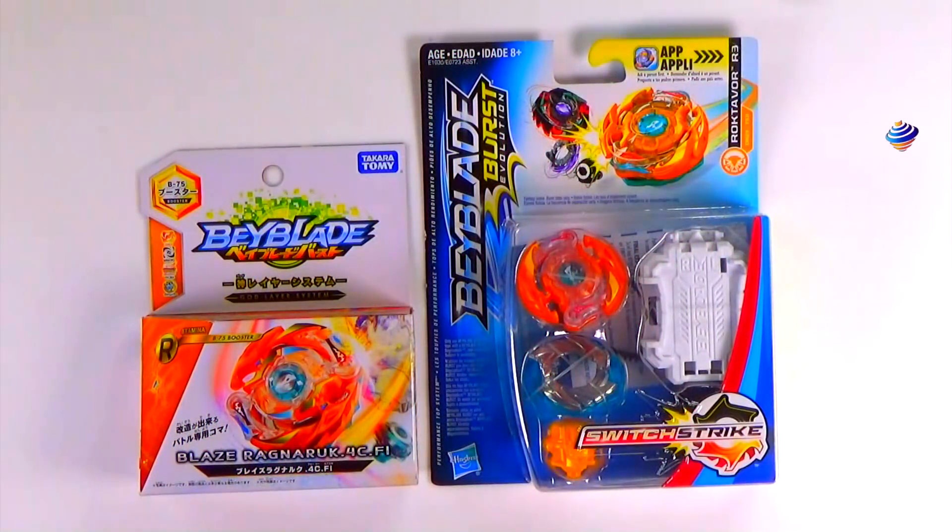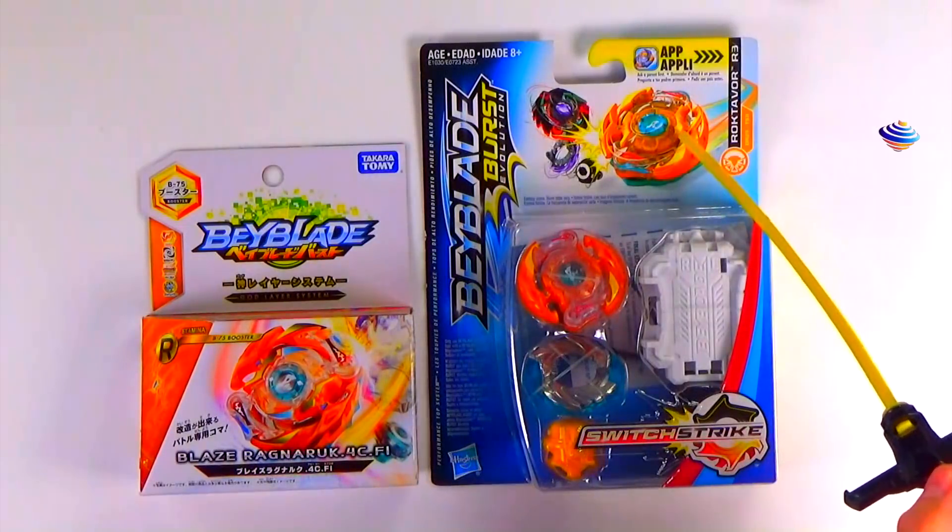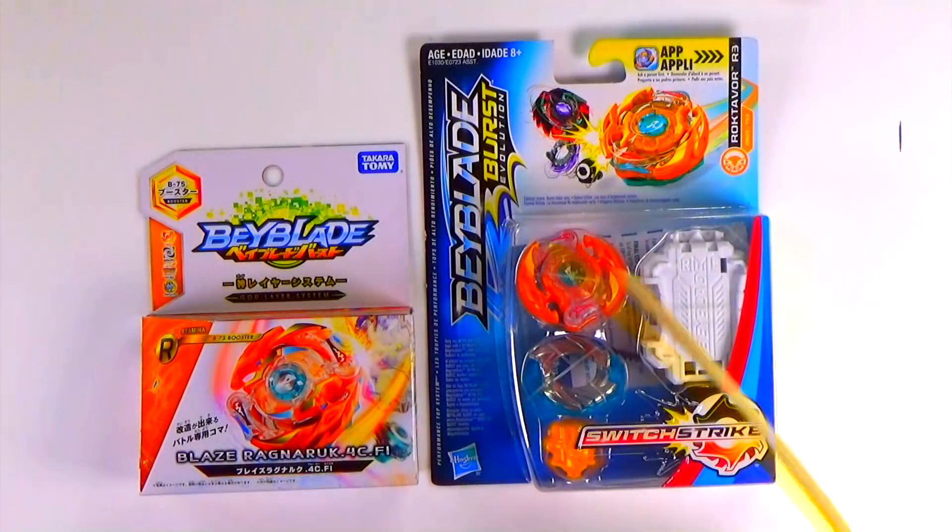So here we have Berserker Roktavor R3. Here we have Blaze Ragnarok, and this is just for the comparison, just for the box. This Bey is pretty cool. You got the Squidstrek logo right there — that's just the god ability for the actual layer and/or driver. You can see it's drawing a Kinetic Satomb right there. Download the app — pretty cool.